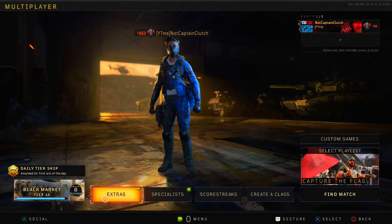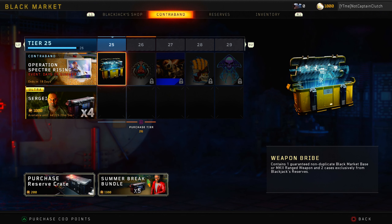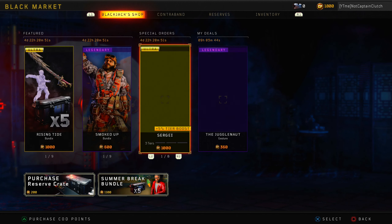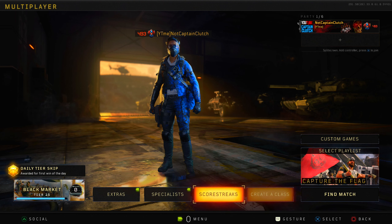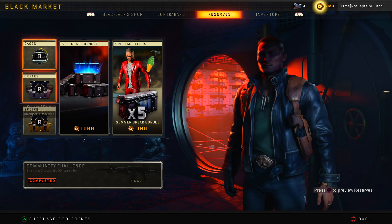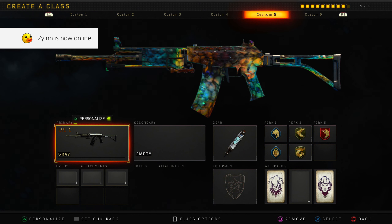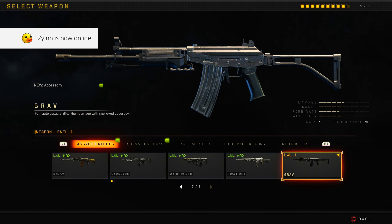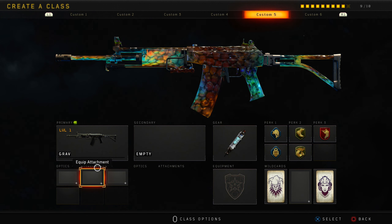Yo, what's going on guys, welcome back to the channel! In today's video we're gonna be using the new Grave, a soul rifle they just added into the game. For the community contract to unlock it, you don't even have to do anything — just go to your class, go to the soul rifles, and it says 'completed' on the contract. Just click on it and you're good.